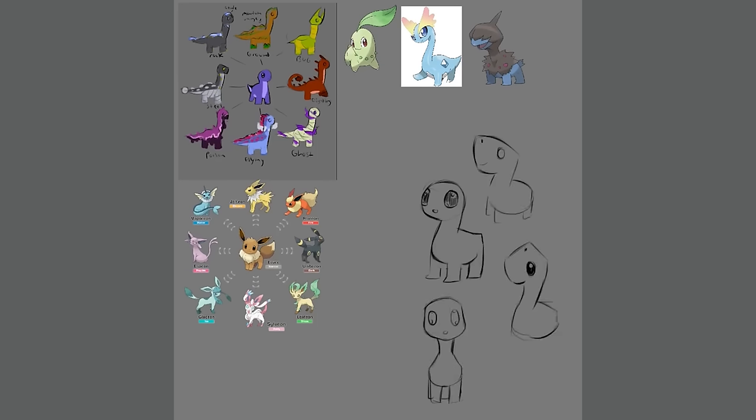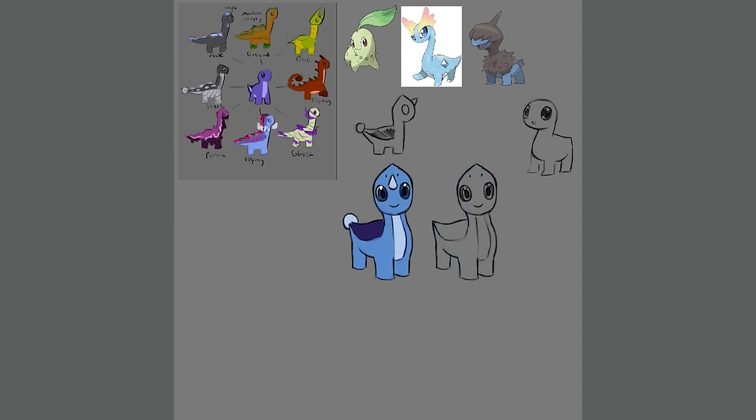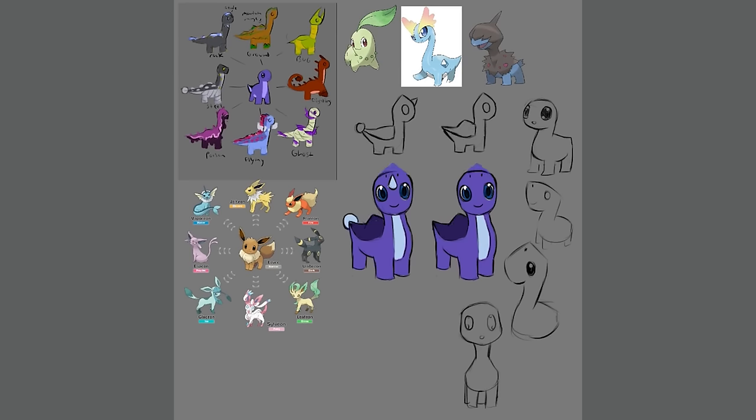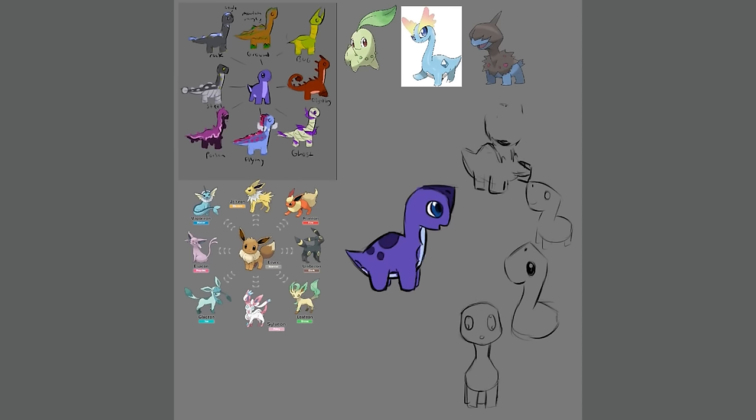I wanted this Fakemon to be adorable, dependable — they needed to look like a buddy. No other dinosaur is as friend-shaped as sauropods, in my opinion. I initially had trouble nailing the design and tried implementing DNA somehow into it, anything to make it look really distinct. However, I eventually decided that simplicity was the key. I ended up channeling my childhood toys into the final design. I had this Brachiosaurus toy named Blue — it was my comfort toy, my buddy. And that's exactly what this Fakemon needed to evoke.